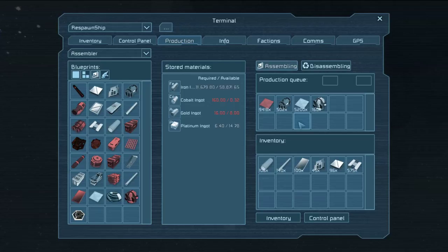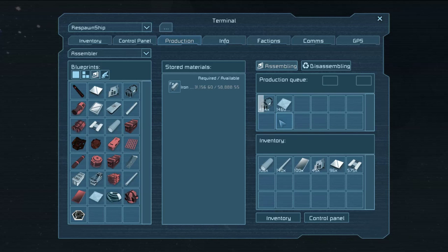Don't need any more of that right now. We will need some more of these because they're being used right away. Inventory is full on that, so we'll just make these.